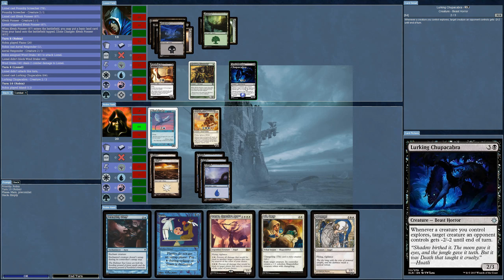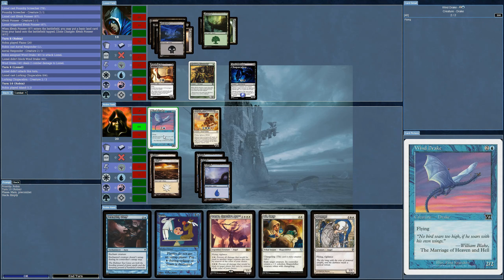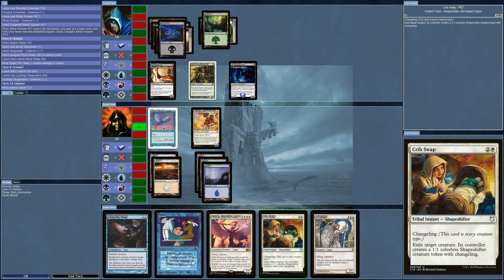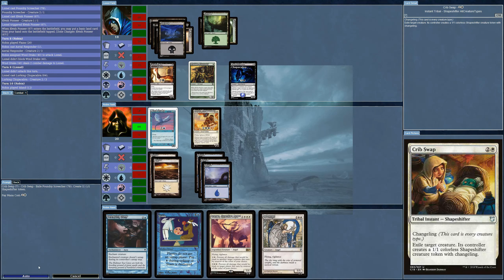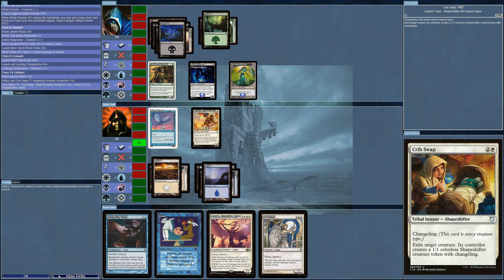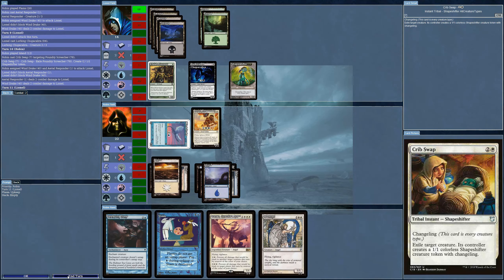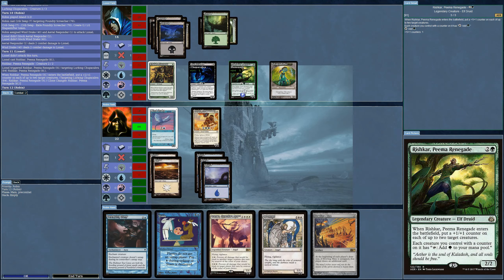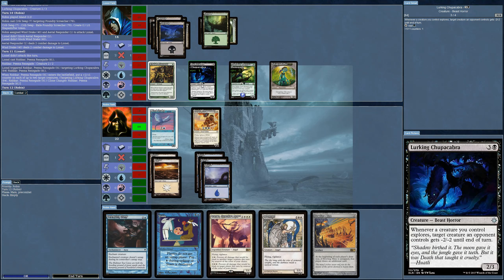Whenever you control Creatures, target creature gets minus two. Is this worth Crib Swapping? Or should I Crib Swap the two-one? That might be better — then it's not going to block me. A new creature enters the battlefield putting plus one counters on up to two target creatures. Now I wish I hadn't Crib Swapped, because I won't be able to stop this one or this one. But I can do Paralyzing Grasp, and I still can't get out my Angel.